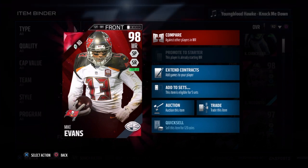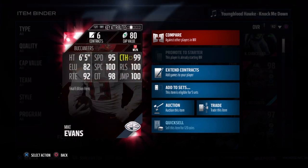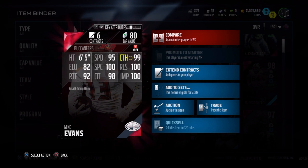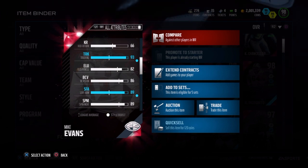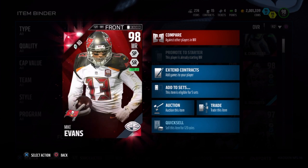98 overall, dual style, short pass speed run style, six foot five. 95 speed, 99 catch, 100 release, 100 jump, 98 catching in traffic, 100 spectacular, 82 elusiveness, and 92 route running. Also has an 89 spin move, 89 stiff arm, and a 93 truck. So if you give him open field, he can definitely make people miss or even try to run them over. Anyway, enough about the stats.